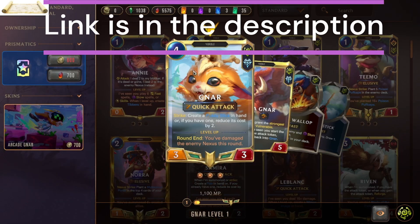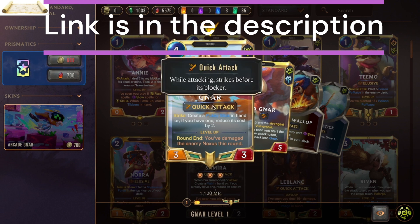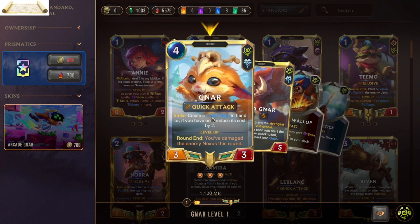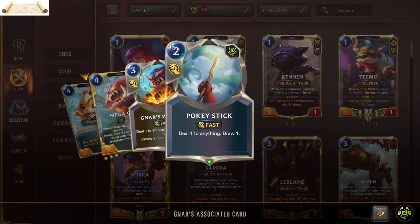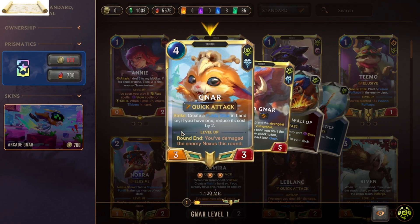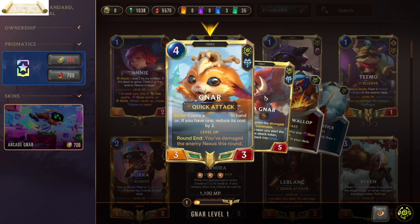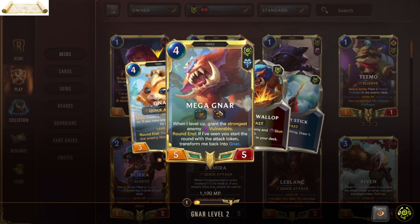Gnar is a four mana cost Quick Attack champion, so if he is attacking he strikes before his blocker. When he strikes, he creates a Pocket Stick in hand — a two mana cost Fast spell that deals one damage to anything, then draws one. If you already have one, it reduces its cost by two, so it becomes free.